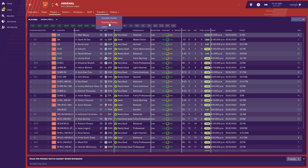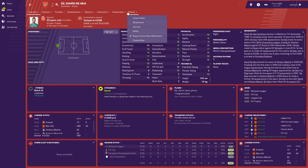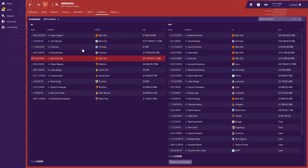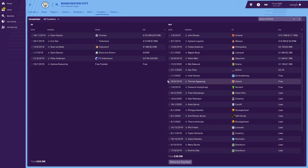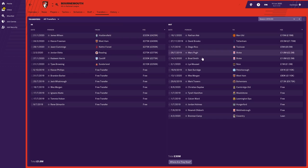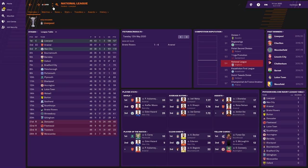Bournemouth haven't really done much — they sold Nathan Ake to Man United but didn't bring anyone in, which is probably their problem. The National League North was won by Manchester United, with Everton going up via the playoffs. Man United spent £167 million and sold £126 million worth of players — they sold Lukaku to Real Madrid, Rashford to Spurs. The National League South was won by Chelsea, with Spurs also going up. West Ham, Watford and Crystal Palace aren't doing very well, while Bristol City and Swansea — two Championship teams — are doing really well ahead of them.